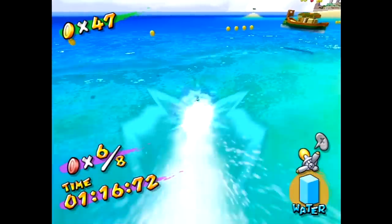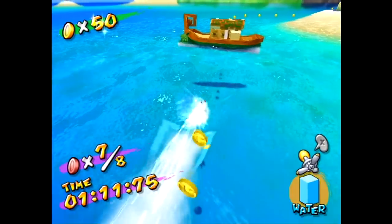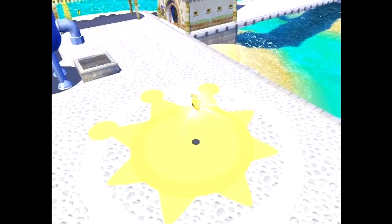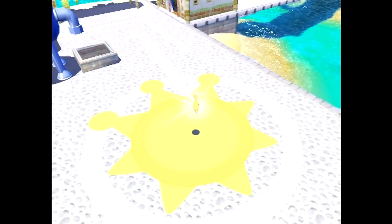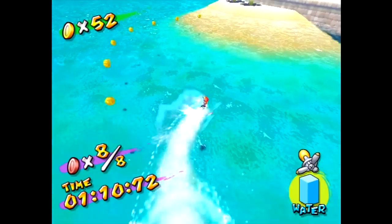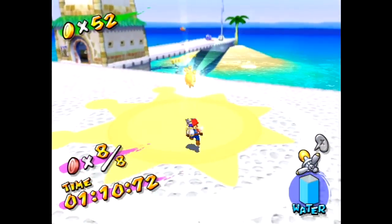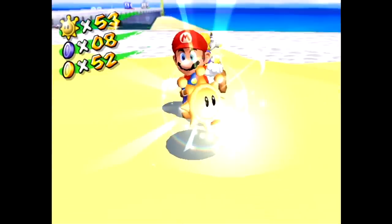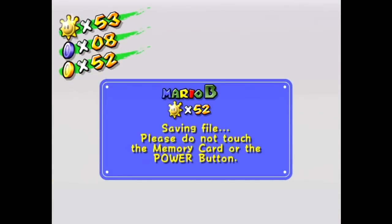Coming here to the airstrip is actually a good idea if you're going for the 100-coin shine sprite for Delfino Plaza, because like I said, the coins here count for the plaza as well. There's not much other reason to come out here — there's a blue coin, but aside from a couple of shines, the 100 coins, and the blue coin, that's about it. It's one of the best levels to show off the turbo nozzle, I'll say that much.